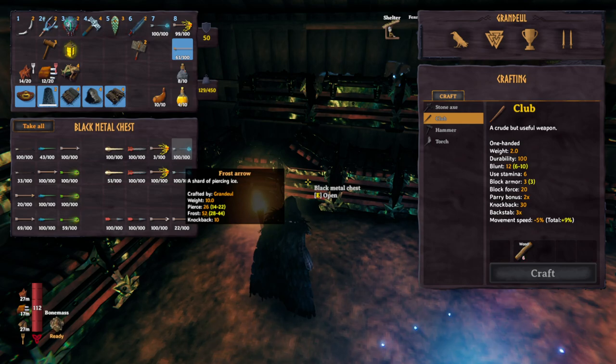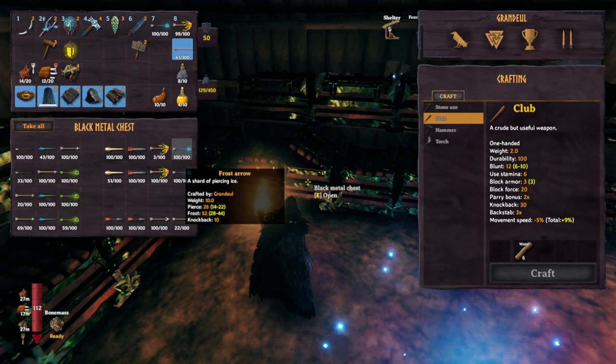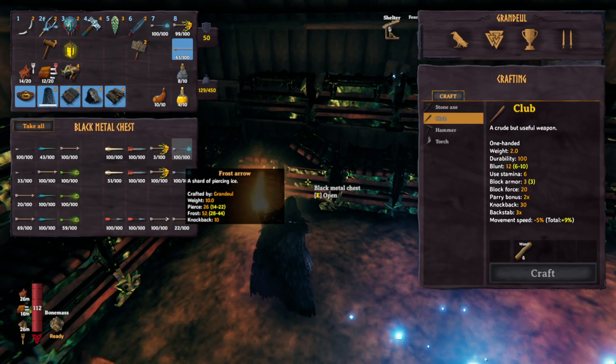Frost arrows out-damage even carapace arrows — 78 total damage. So if you have a target that's neutral to pierce and frost, this is your arrow of choice. That doesn't even take into account that seekers are resistant to pierce and not frost. And wet enemies take 1.5 times damage against frost and lightning.